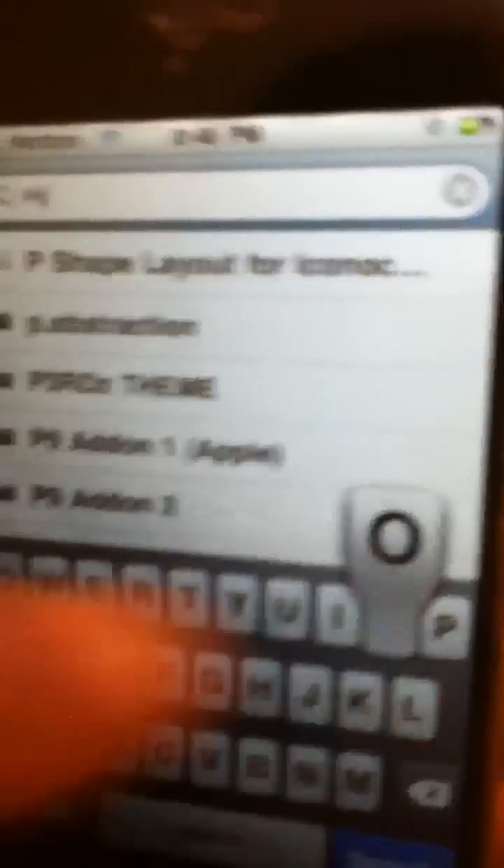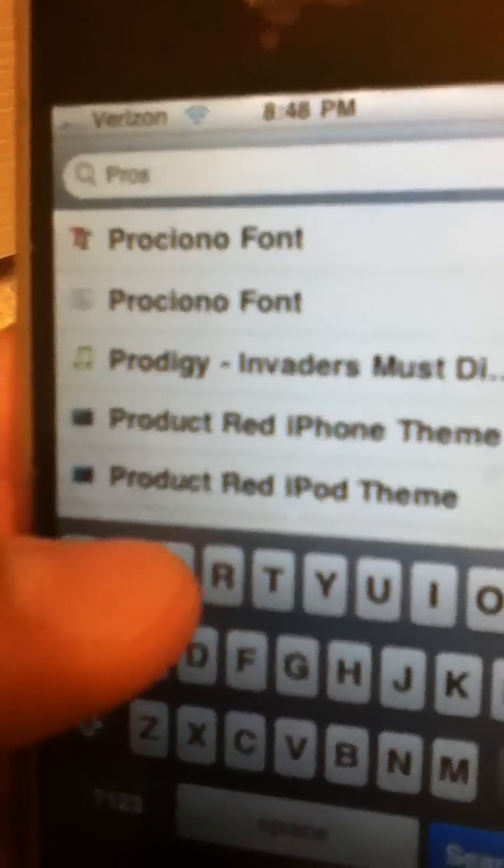First go into Cydia obviously, then hit search down at the bottom, type in Pro Switcher at the top. Pro Switcher is right there, so you're just going to hit that, and once this loads, which hopefully will be soon.